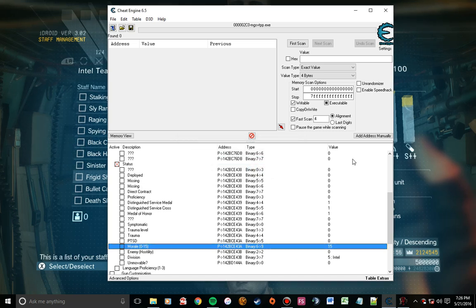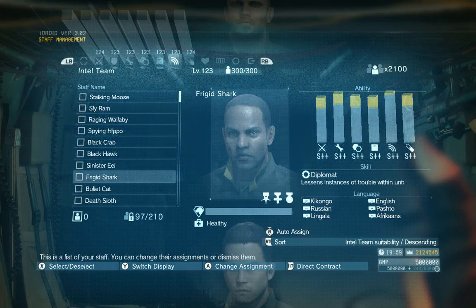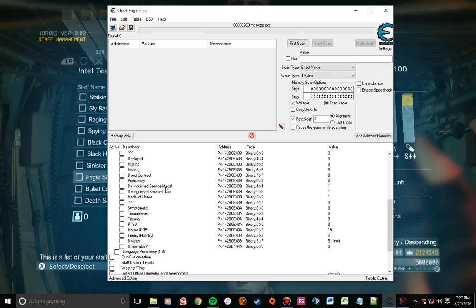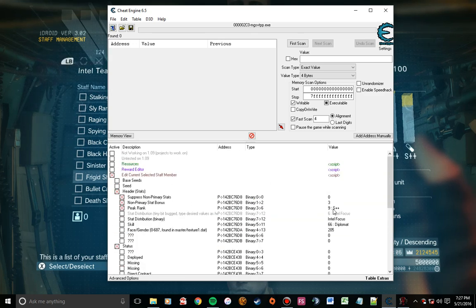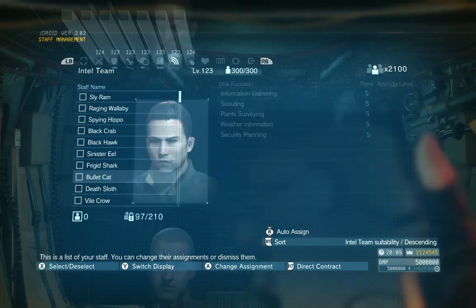When I go back into the game and press Switch Display, you can see those things have changed. He's got the three medals, his stats are S++ all the way across the board, and his morale is as high as it can go. If I want to edit all my soldiers to share those common traits, I just check these boxes and that keeps the script running regardless of what soldier I'm looking at.